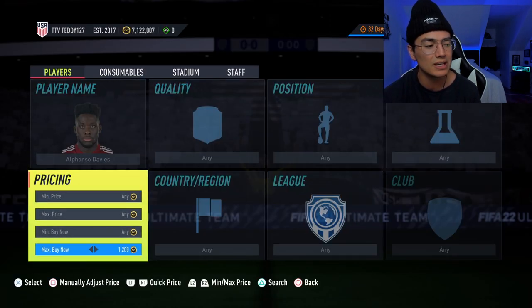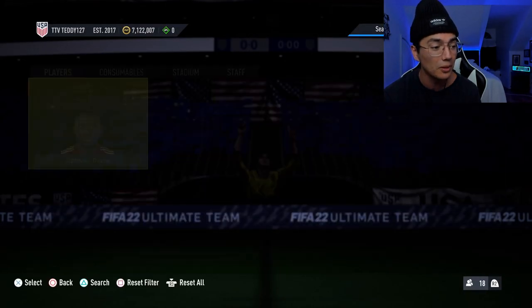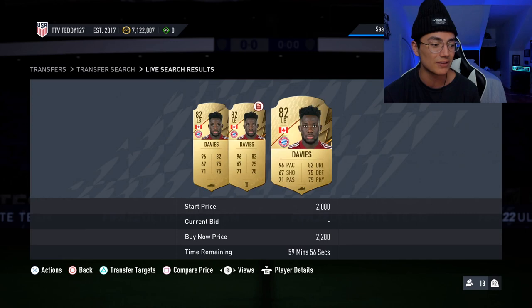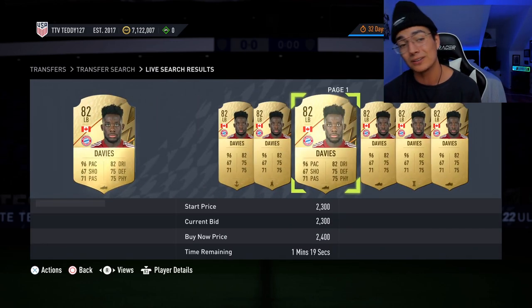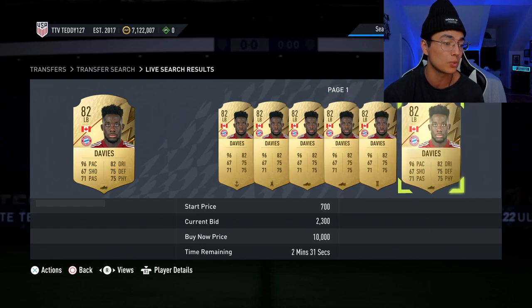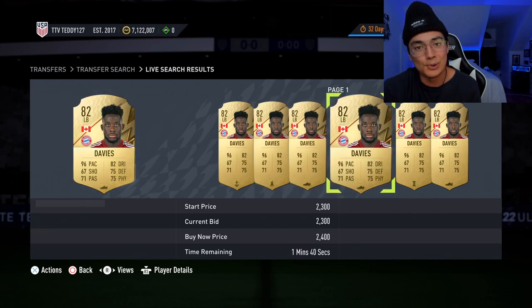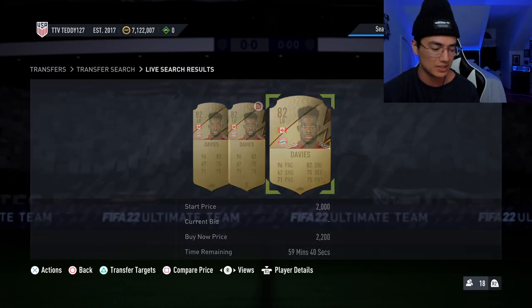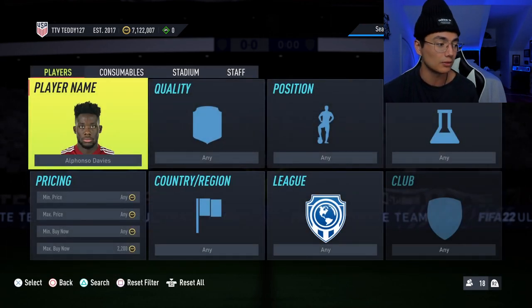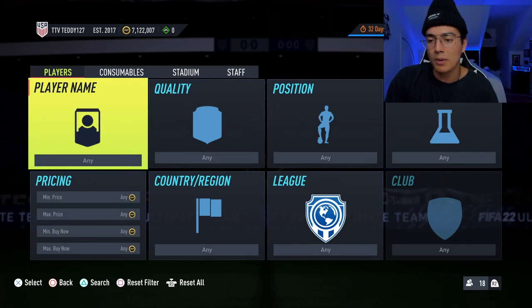I don't watch the Bundesliga. I think Alphonso Davies was injured for a while but he was in nominations. If Alphonso Davies gets into the Bundesliga Team of the Season, he's gonna fly. If you can pick him up for like 2,100–2,200 coins, he's gonna go up a lot. Who knows though — I don't think he deserves it, but I think it's really a popularity contest because Bruno Fernandez got into Prem Team of the Season and even United fans were shocked by that.